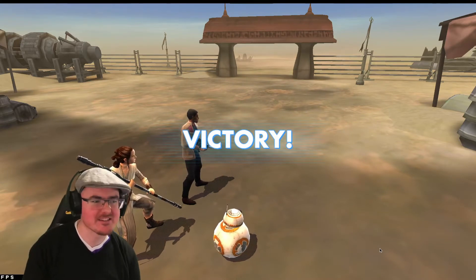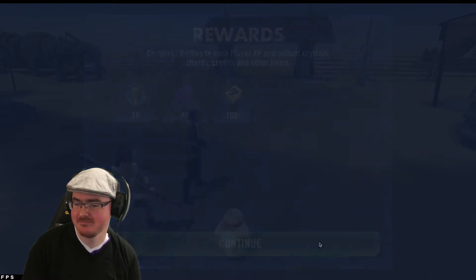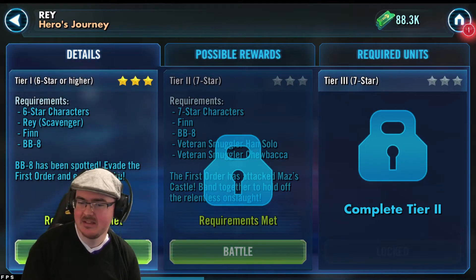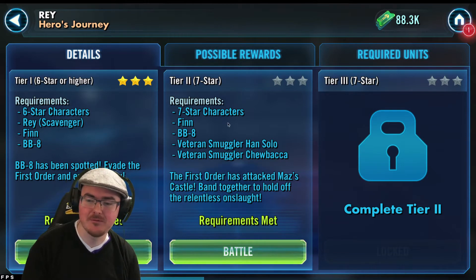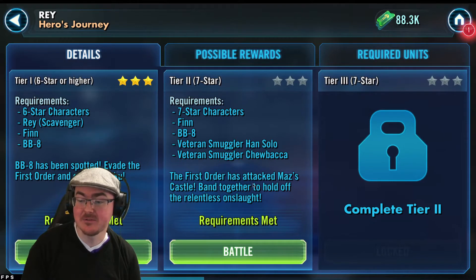I just realized I'm popping out of the green screen a bit — oh well. We've got 50 shards of Rey Jedi Training, let's move on. Tier two: for the record I didn't read the description like I usually do. The first tier was BB-8 spotted — evade the First Order and escape Jakku. This time we've got four of the five characters, just missing Rey Scav. It says: 'The First Order has attacked Maz's Castle — band together to hold off the relentless onslaught.'